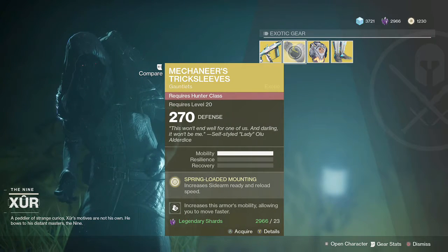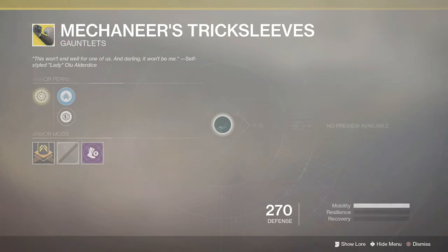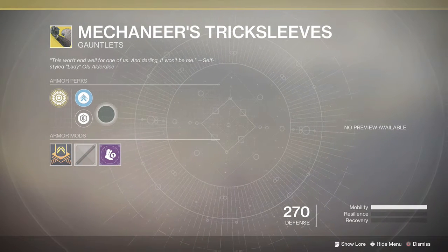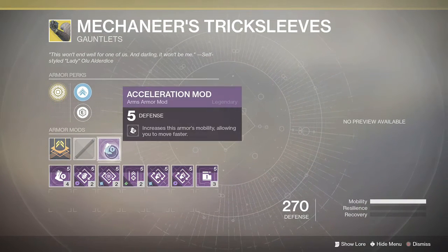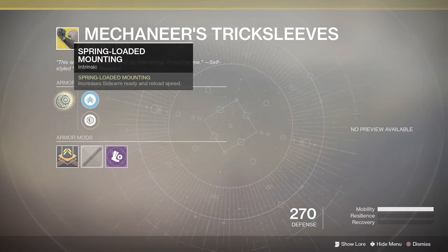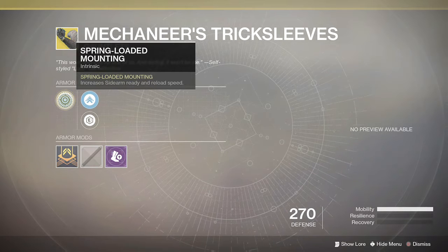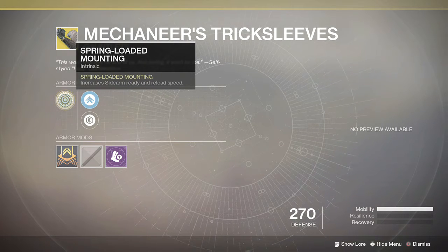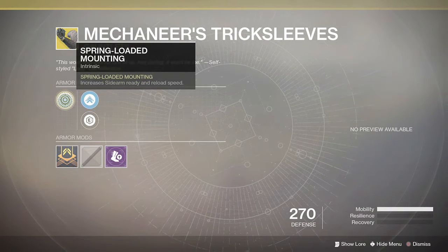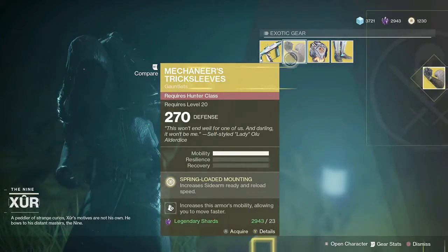Moving on to the hunters, this week we have the Mechaneers Tricksleeves. I don't actually own a pair of these yet, so I'm quite interested to see what they do. The mod this week increases the armor's mobility, allowing you to move faster. The unique perk increases sidearm ready and reload speed. I can imagine these would be good for PvP if you like to run around with sidearms — mainly something like the Last Hope and the three-round burst sidearms, which are obviously really strong right now. I'm going to pick a pair of those up myself.